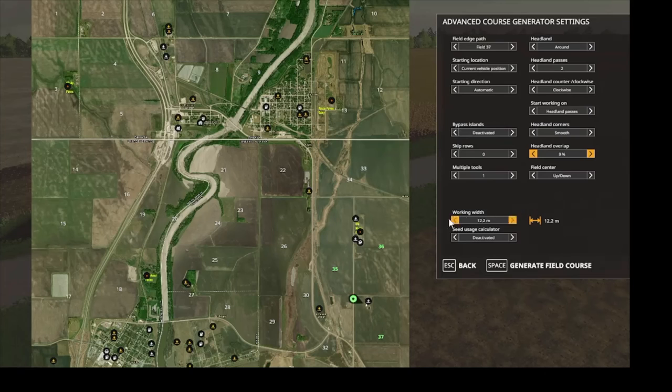Field center up and down — that's fine. Start at the current location. Starting direction automatic. We don't have any islands. We don't want him to skip rows. Just one harvester. Alright, let's tell him to generate the course.